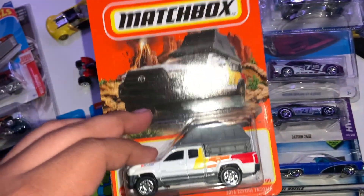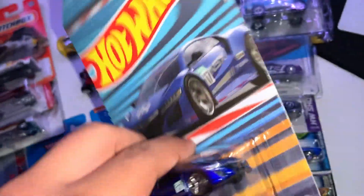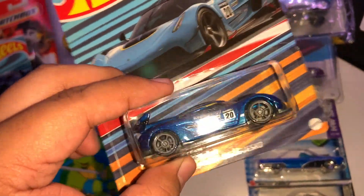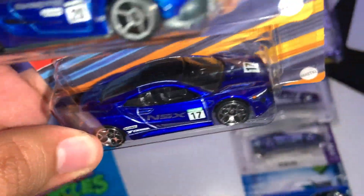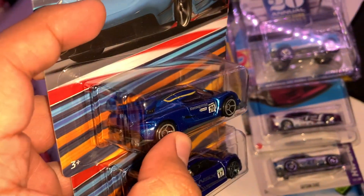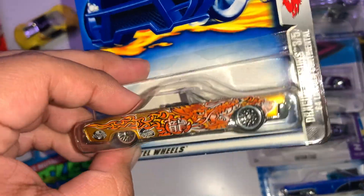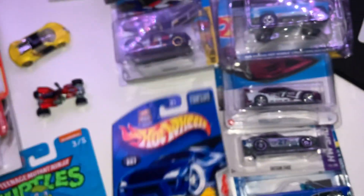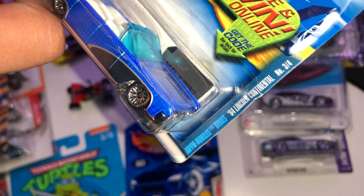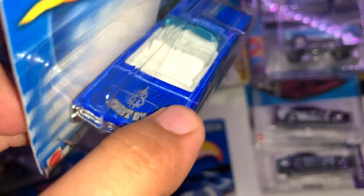We got the Acura NSX from the set - the only one missing was the Porsche, which I honestly didn't mind. I decided to take it because I like it - they're both blue from the set, the NSX is a darker blue which I like more. Moving on, we have the two 1964 Lincoln Continentals - this one's from the Dragon Wagons with the dragon livery, pretty sick. This one has the hippie murals I think - actually pretty trippy, didn't even notice the sparkles.